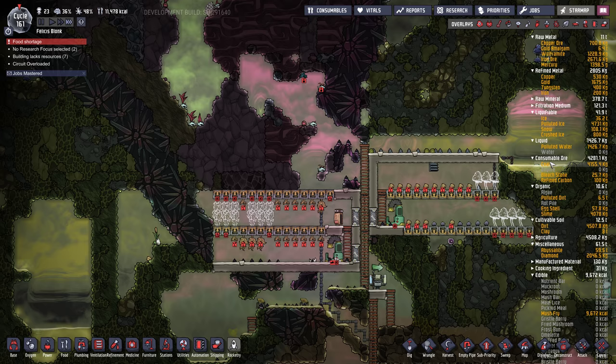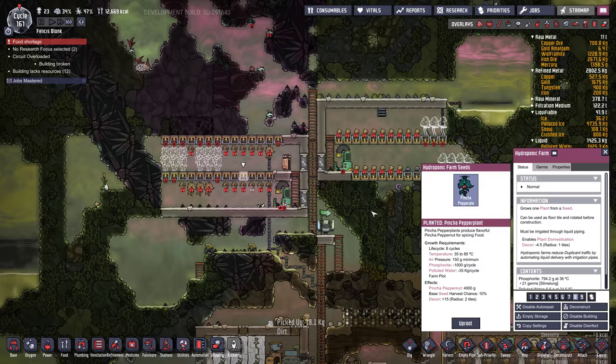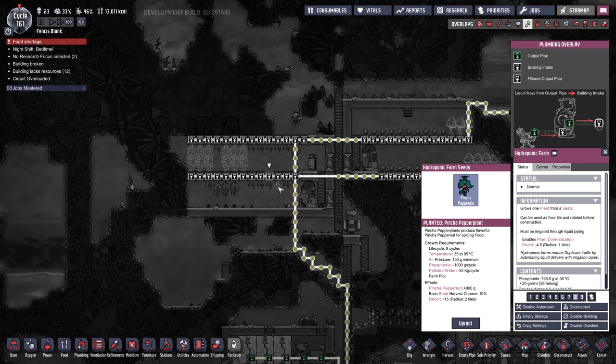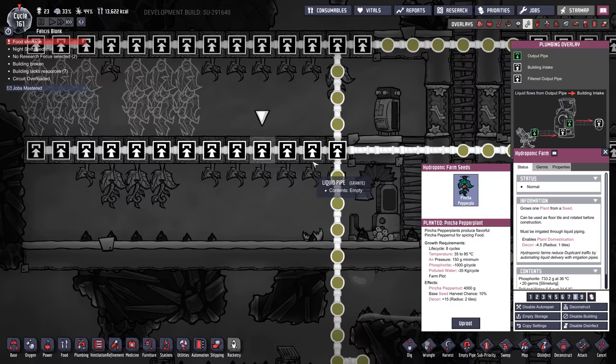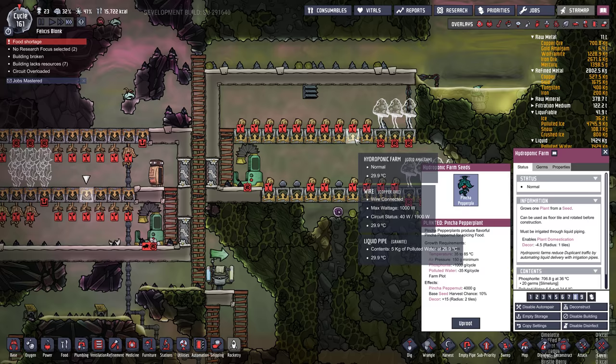How are we doing for coal? Not a whole lot. So many projects to do. They're delivering phosphorite to these plants that aren't even growing — because they have no polluted water. They should have polluted water. We've got polluted water going to mushrooms — that's not necessary.